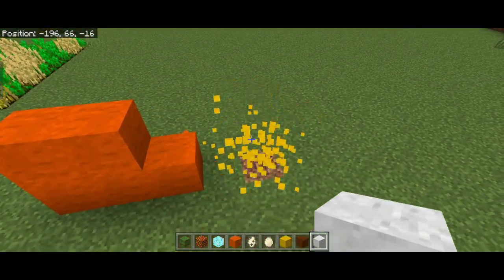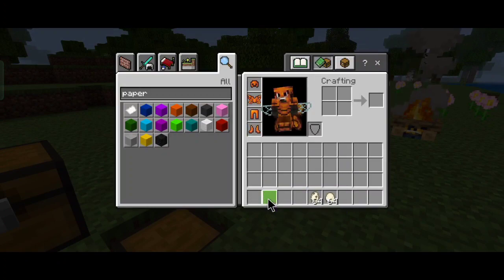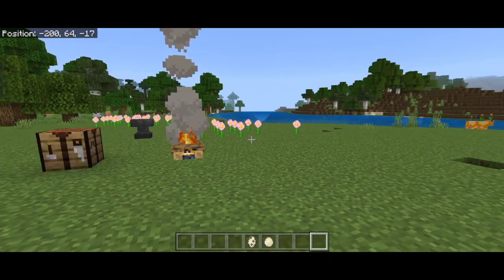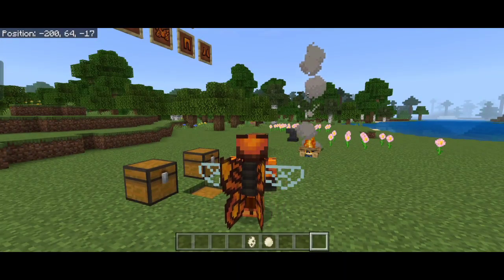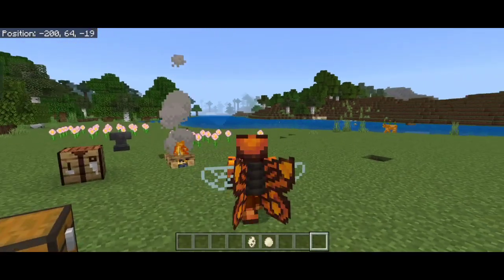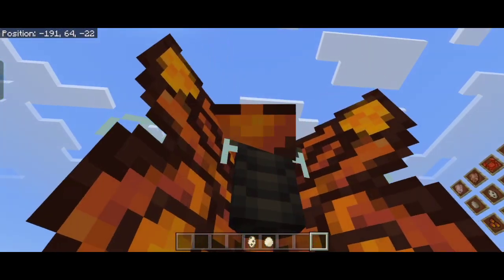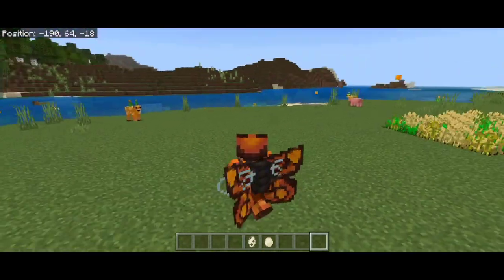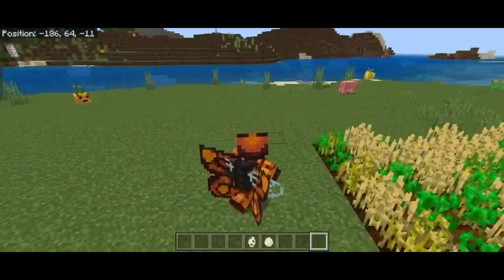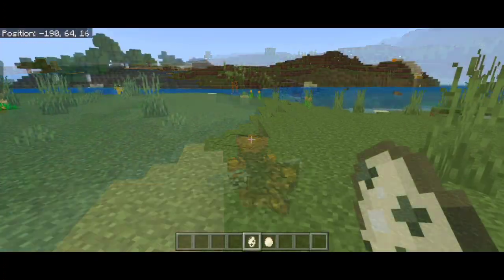The butterfly armor sits between iron and diamond armor in strength — stronger than iron but not as strong as diamond — with durability slightly higher than iron. These pieces also have an animated wing on the back: when you run they move faster, and when standing still they flutter. There are also custom small orange particles visible while wearing the armor.